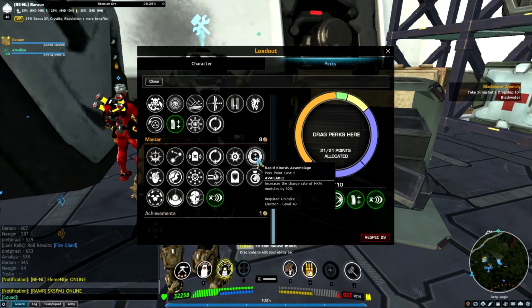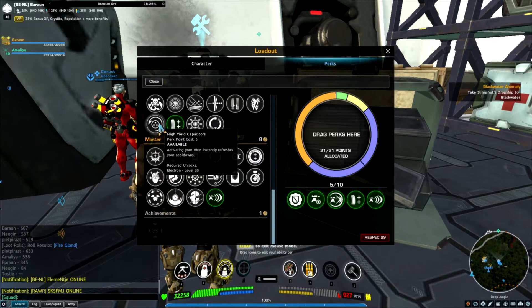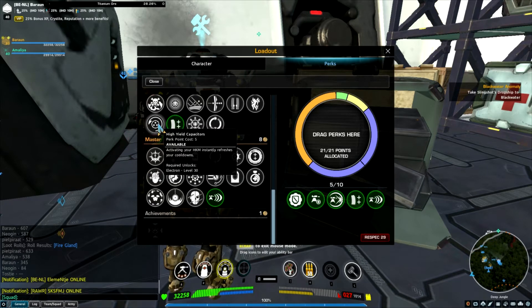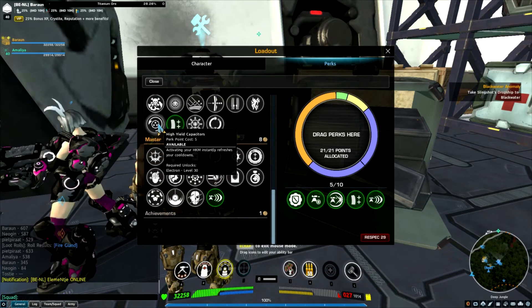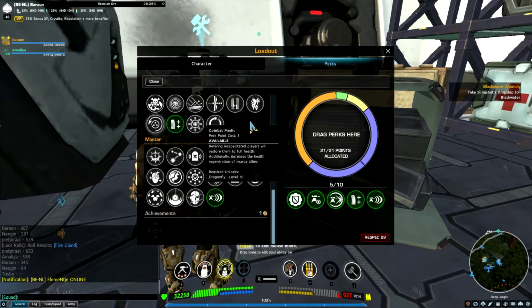The trick then would be to have rapid kinases assemblage, so you have even more HGM charge and high yield capacitors, so you refresh your ability cooldowns. That way you can deploy a heavy turret, pop your HGM, deploy a second heavy turret. And by the time your HGM is full, you do the same thing and you can get four heavy turrets in the game. You have to make sure that they get at least a little bit extra duration.